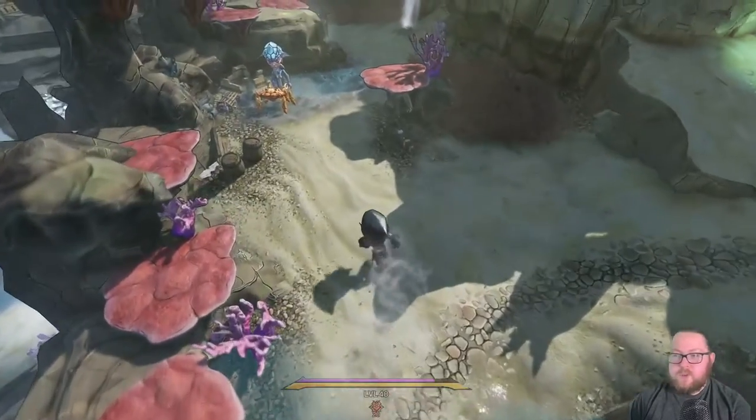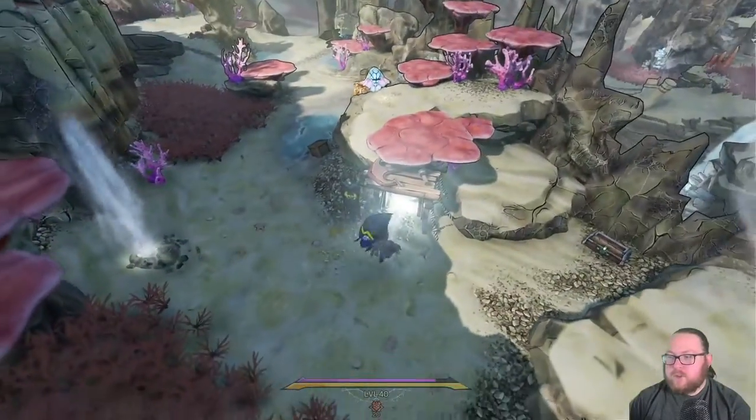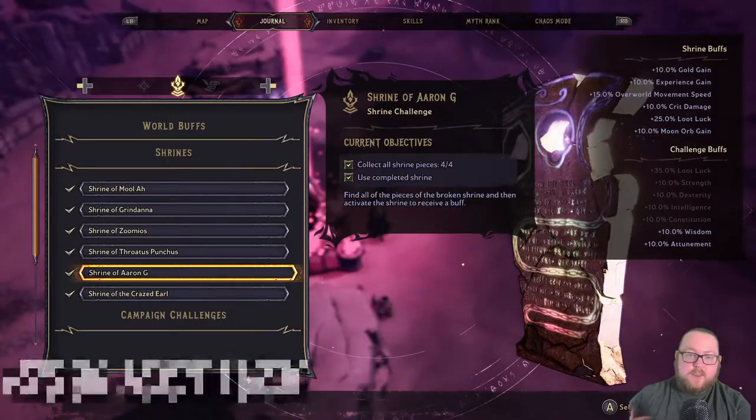For the final shrine piece, also from where you exited the drill boss fight, head over to the left past this NPC — there'll be a dungeon right here. Go inside and complete it to get the final piece. Take it back to the shrine and you'll get your 10 percent critical hit damage.